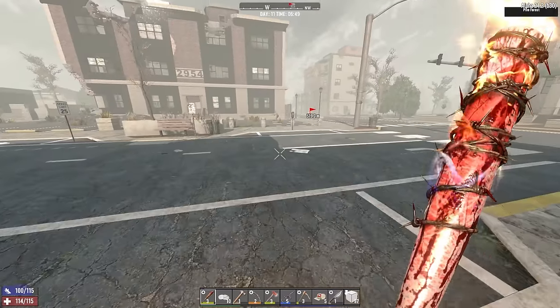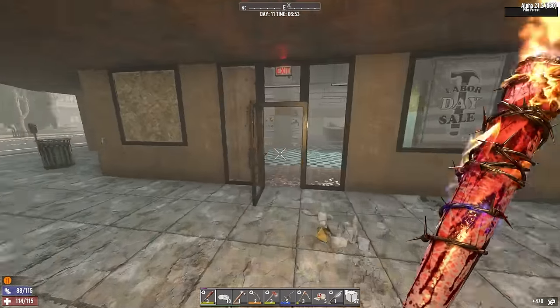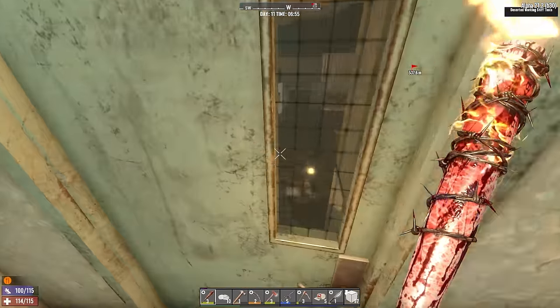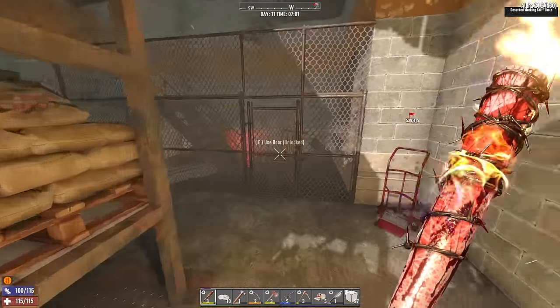A working vending machine, cool, good to know. Hang on there's a zombie over here I want to deal with as well. I'm hungry. Didn't bring any food and that's a drinks vending machine so I'll have to keep an eye out for some. Clear this place out then and I'll have a look and see if there's anything useful in here. Oh there's a lot of materials in here I think. I've seen stone and sandbags.